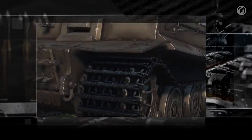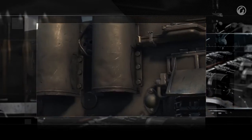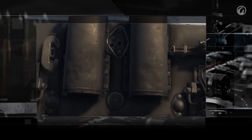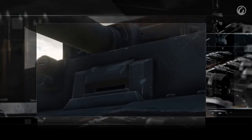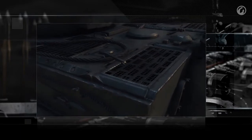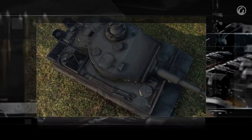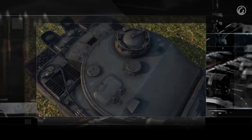Scuff marks on paint or the way thin vehicle panels become deformed — these details create the atmosphere of realism. To create them, we studied how combat vehicles wear out. A tank should look like a tank that is being actively used. Historians have told us about the crew: how and where crew members would move and what they would carry with them. Thus, we know where tankers would likely scuff the tank armor to a shine.